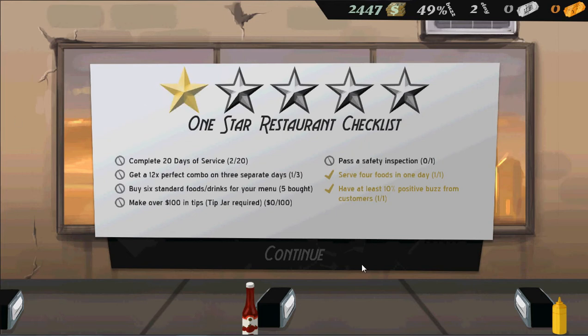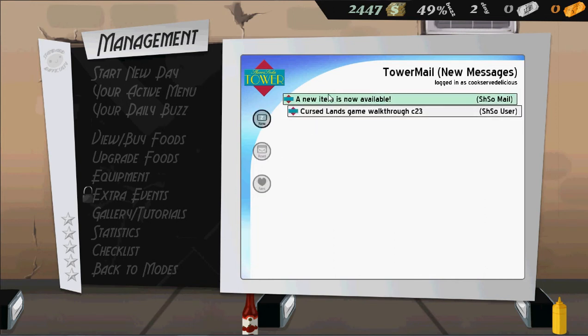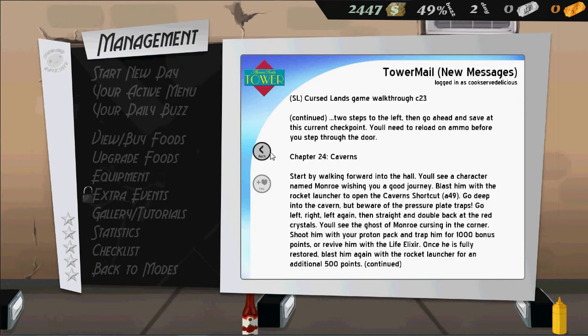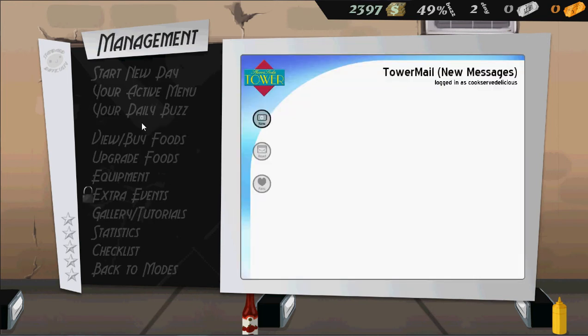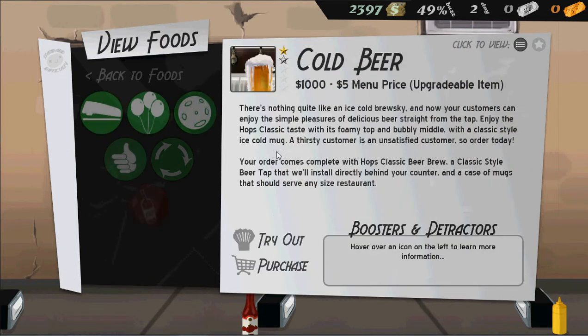Beer upgrade is now available, that's good. I'll probably upgrade now. Upgrades add more ingredients sometimes, or just make your food better and more expensive. New items, tip jar — I'm going to need that. The weird thing about the tip jar is that it costs 50 bucks for just a jar. I don't even own beer yet — wow, I really need to own beer. So I'm going to buy some beer because I want to upgrade it, and upgrading beer makes good money.